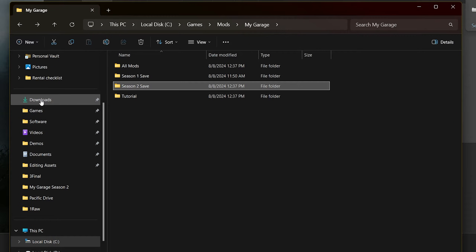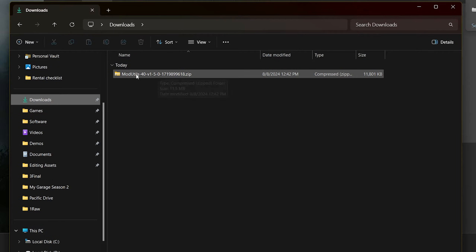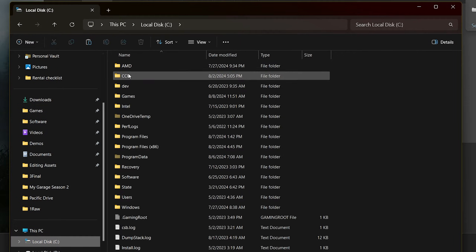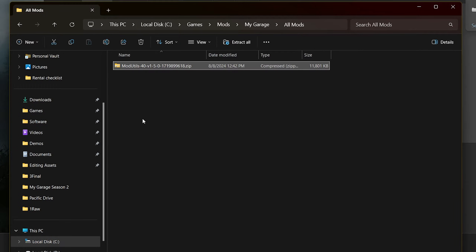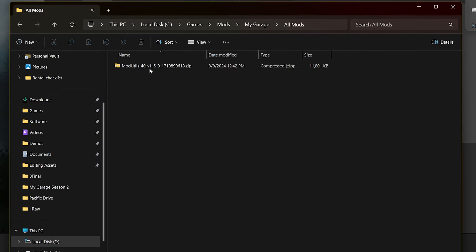Once the download is complete, go back to File Explorer and head to your Downloads section. You'll see Mod Utilities there. Right-click it and cut it — or Ctrl+X — then go back to your C drive, navigate to your Mods folder, and paste it inside the All Mods folder with Ctrl+V. Now we need to install Mod Utilities before we get any other mods.